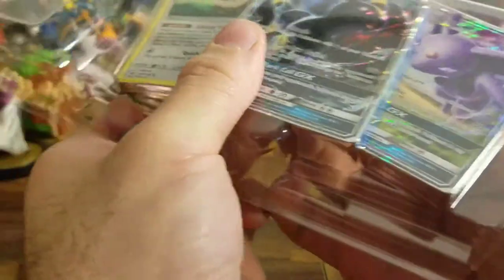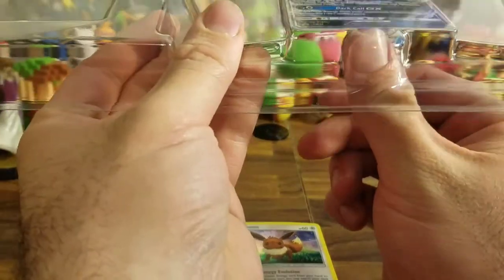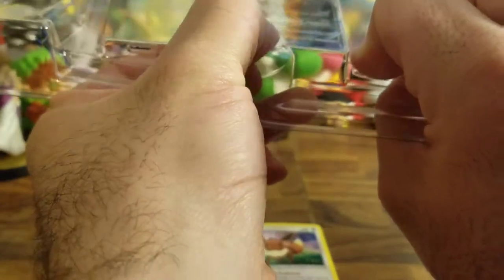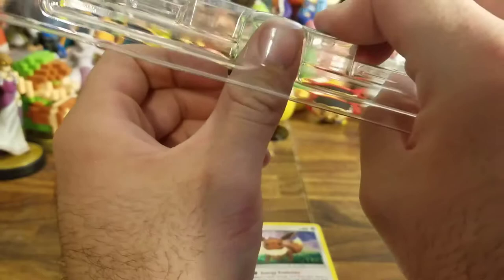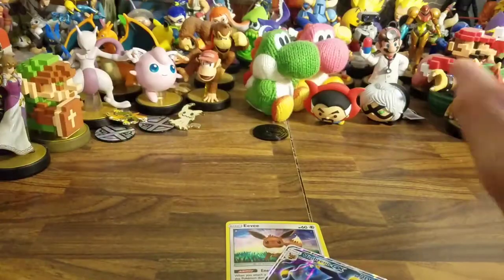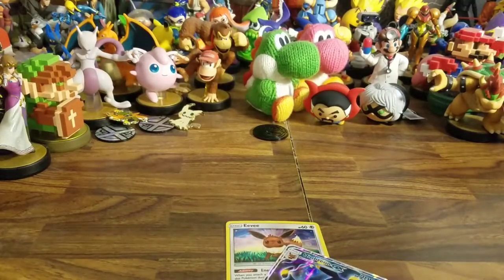Let's get the coin out. I hate when they put them in like this because you have to slightly damage them, and I don't like that. There's Espeon, Eevee, and they put the main one right in the worst spot. Okay, there we go, we got it. I don't like how I had to get that out, but I mean, what can I do?